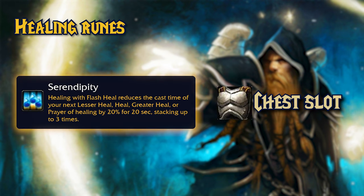The next rune is Serendipity. You can engrave this rune on your chest. Healing with Flash Heal will reduce the cast time of Lesser Heal, Heal, Greater Heal, or Prayer of Healing by 20%. You can stack this effect 3 times, so you can get up to 60% reduced cast time on some of your healing spells. The buff lasts for 20 seconds. It sounds like a very strong passive buff — it could give Priests really good single target healing capabilities, like a sort of holy paladin.